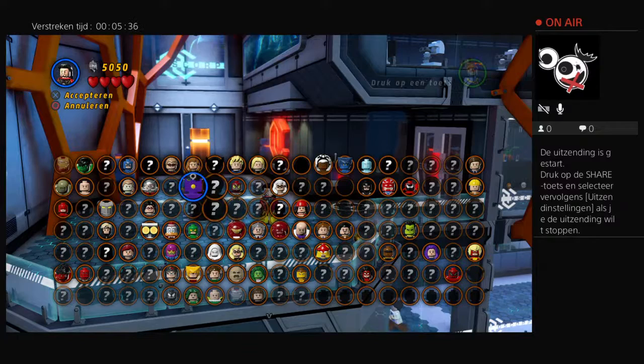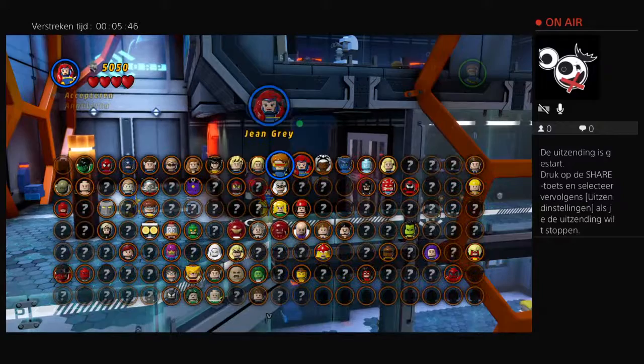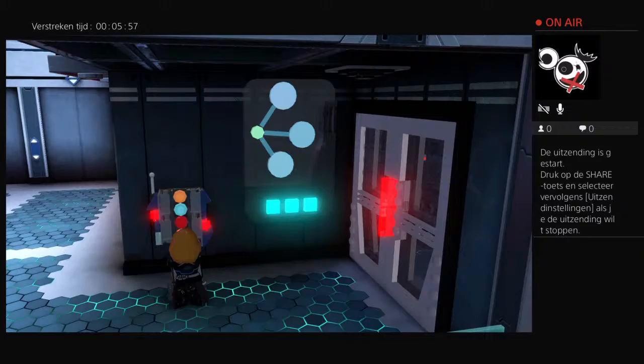There are plenty of characters, so I don't need to worry about anything. Iron Man is also one — and Black Widow is also one. The dots are very easy; sometimes there are puzzles, sometimes there are not.